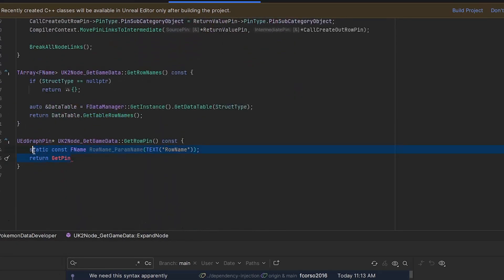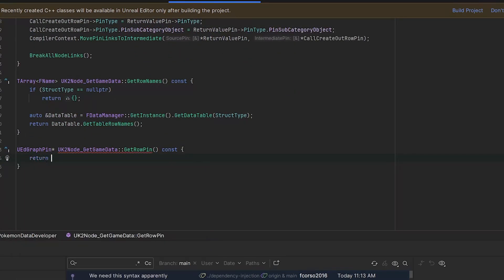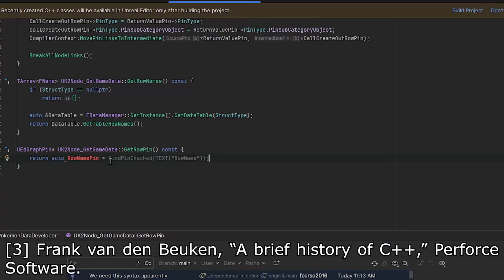C++ is quite old. It was initially developed by a Danish man working for AT&T's Bell Labs, known as Bjarne Stroustrup. His original intent was to enhance the existing C language, which is even older and more simplistic. Since then, the language has begun to take on an identity of its own, which really took shape with the release of C++11.